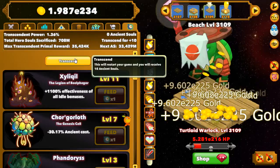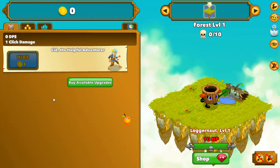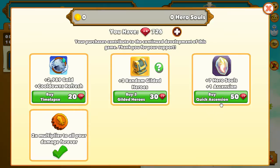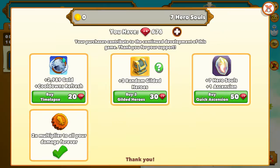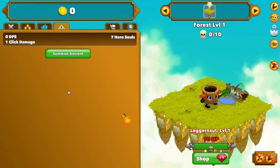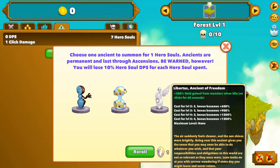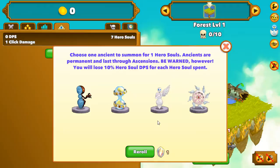After that, you go and use transcendence. Now listen carefully. You need to find one of two ancients. Go to the shop, buy quick ascension — the ancient tab will be opened — and click summon ancient. You need to find one of two ancients.